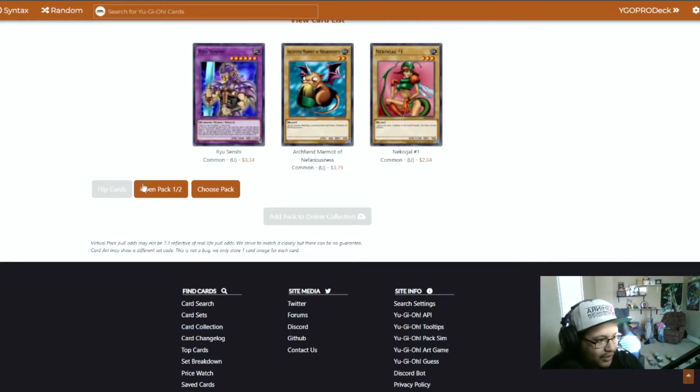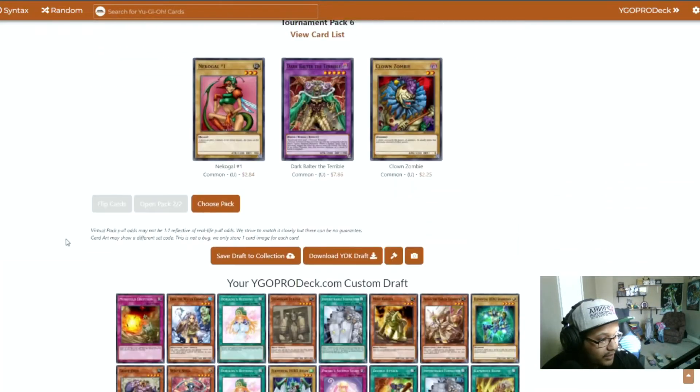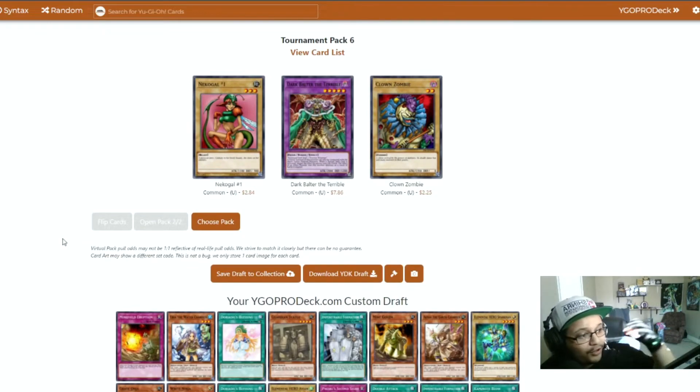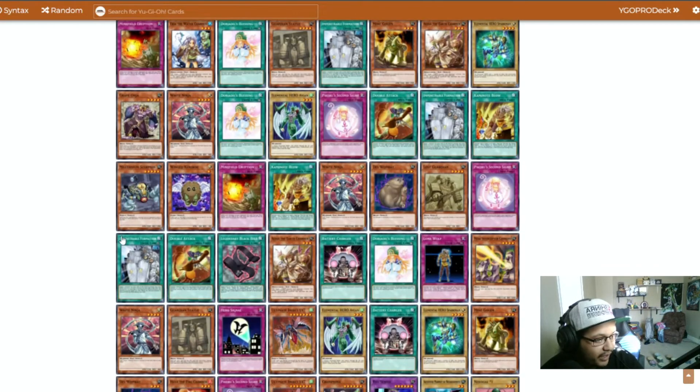I think that's the third Guardian Statue. We pulled an Ultimate Rare and a Super Rare — Ultimate Insect Level 7! Let's go! We got the Cryo Sting. Ryu Senshi — that is actually really good to get off the Magical Scientist. I'm really excited about getting that. We got a Dark Bolter! That makes me really happy.